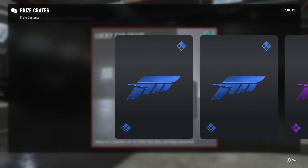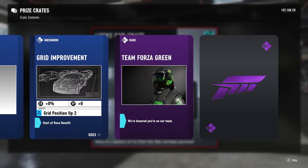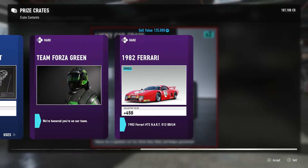On to our seventh crate — pretty sure it was our seventh one. Two uncommon — Team Forza Green and a 1982 Ferrari that I already have.